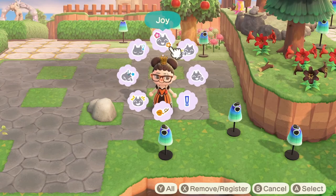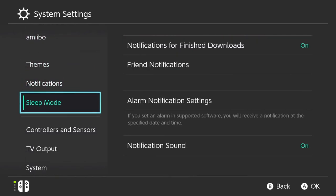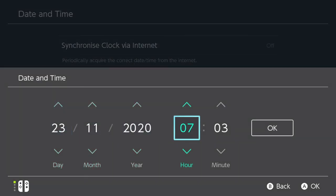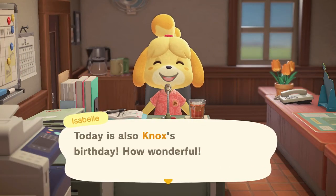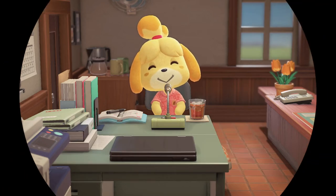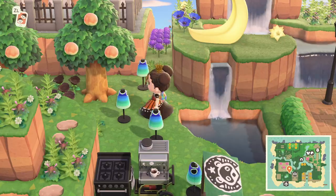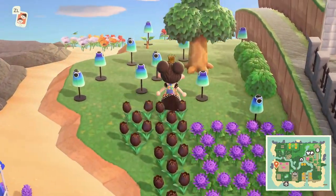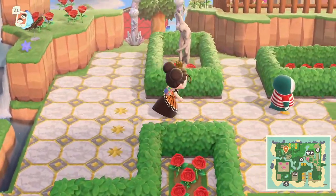As you can see, we have completed this correctly, so our first rock is finally in the rock garden. We just complete this process a few more times — destroying the rocks and time traveling to the following day.